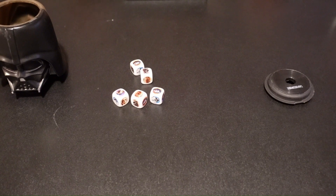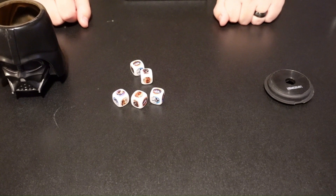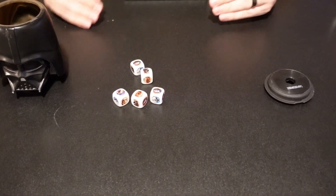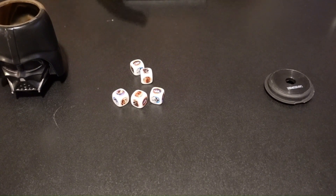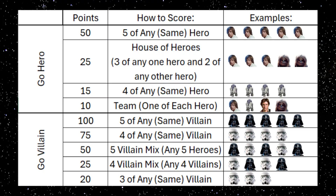Let's talk about what it means to go Hero. If you're rolling your dice and you notice you have a bunch of the different Hero ones, and it matches the different ways to win, we're going to put up the different scoring so you can see what wins for Heroes and what is considered wins for Villains. For instance, 5 of any Hero will get you 50 points. A House of Heroes will get you 25 points, and so on and so forth.